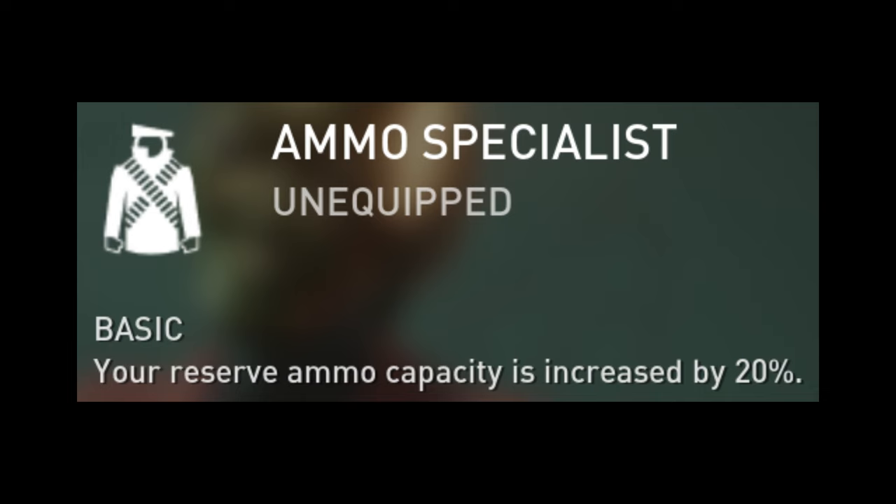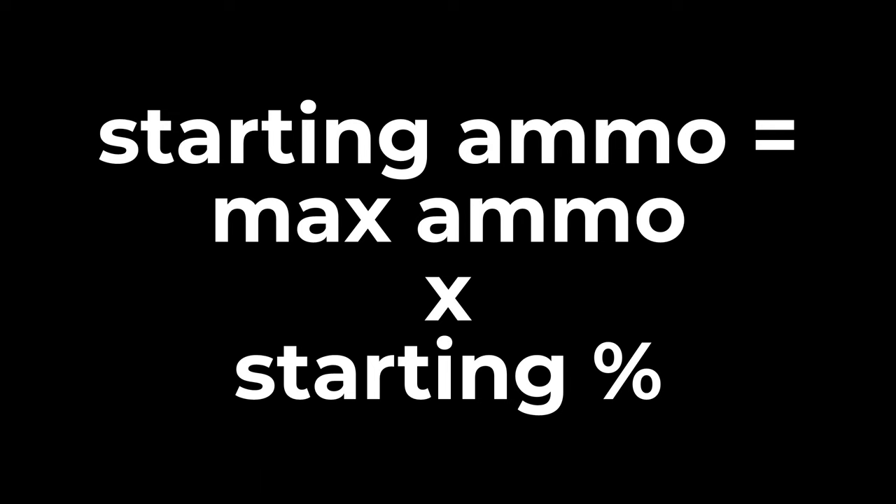The ammo specialist skill, which increases reserve ammo by 20% — the way starting ammo is calculated is it takes the max ammo value listed on the weapon's stat screen and takes the percentage of that. So for the AK, you would have 40% of 300, which is the max reserve ammo listed on the AK stats, which is 120.